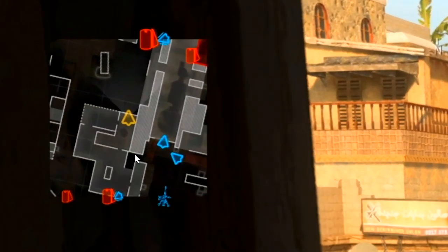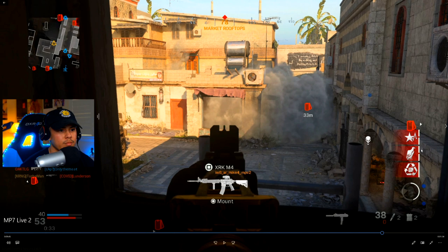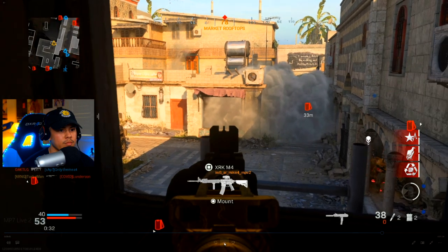Let me pause it right here. Look at where my teammates are — they're on this side watching this area of the map. What I'm doing is covering more ground and watching this area, which is why I'm propped up here, and my main focus is in that direction.